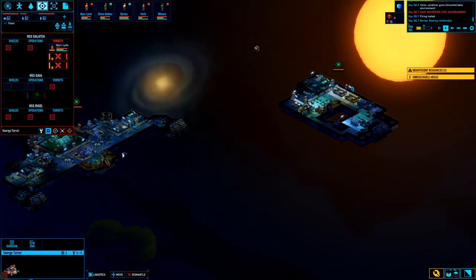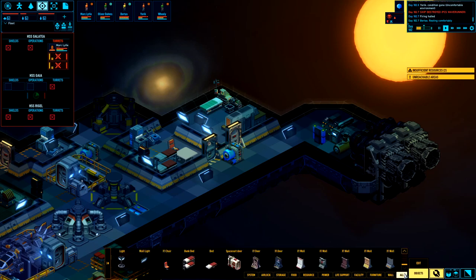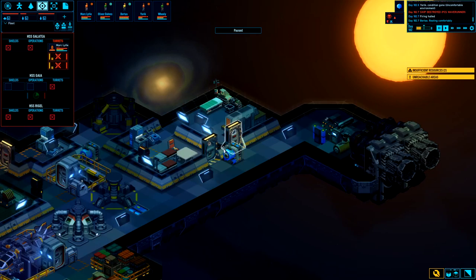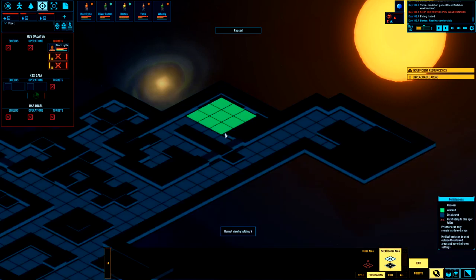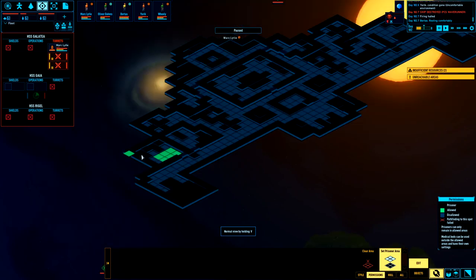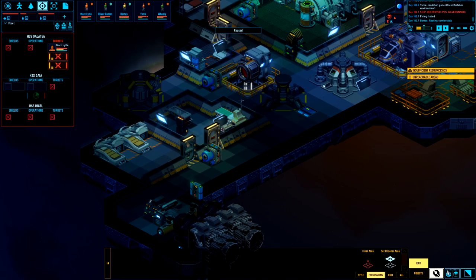Maybe we can test out our new prison system. Let's go to pause — we'll set prisoner area to all... it doesn't want me to. Why not? Is this bugged? Well, I can't seem to set this as a prisoner area. Oh there we go — no, we're not doing this. How about this one? Weird, why can't I do it on that one? Very strange.